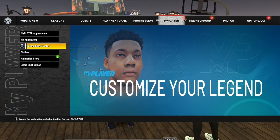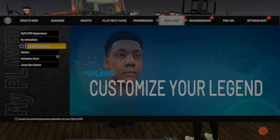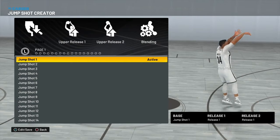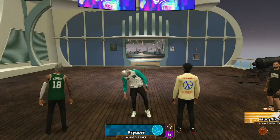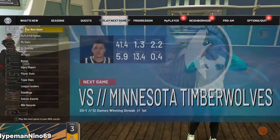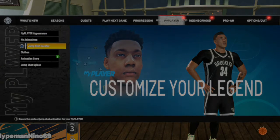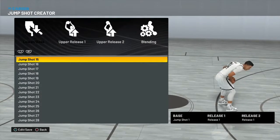What you want to do is go to jump shot creator. The thing with my jump shot is I used Jump Shot 98, and now Jump Shot 98 feels so wonky. It was feeling all wonky and I'm like, 'yo, what's going on here?' I still use it, I ain't change it, but I was experimenting with different jump shots to see what felt different and what didn't.